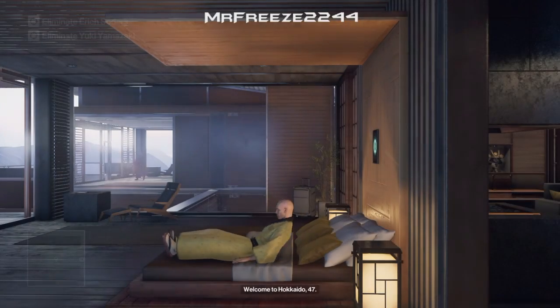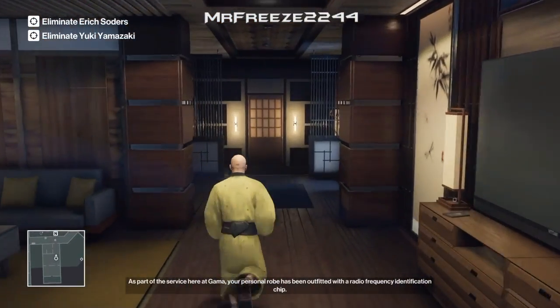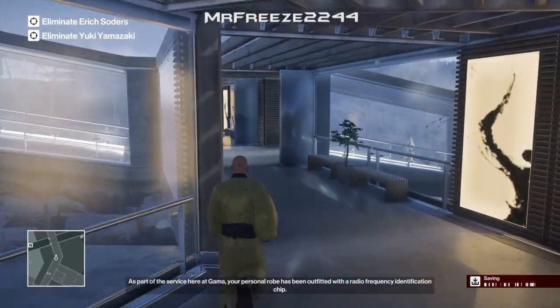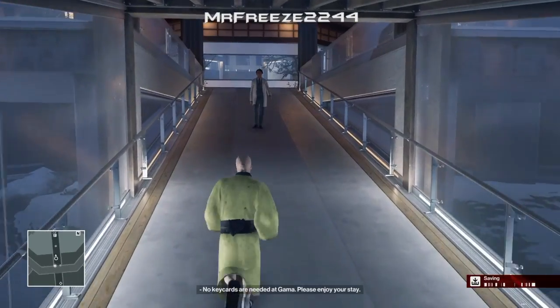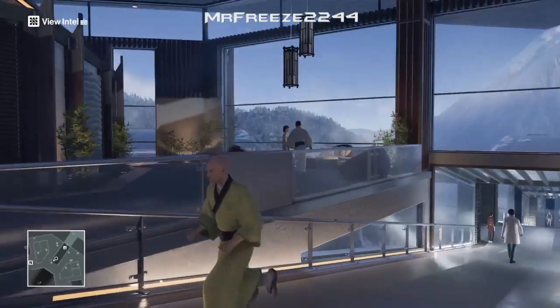My name is Mr. Freeze 2244. We're going to start in the default location of course, no inventory. So what we need to do is head straight to where the spa area is, and it's actually quite a simple challenge really.